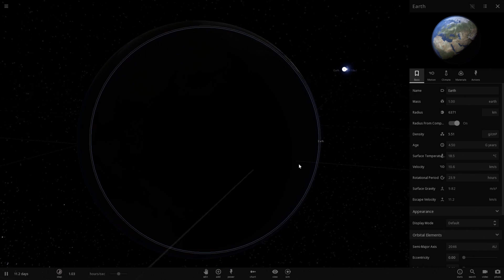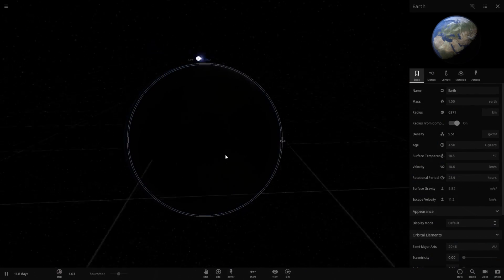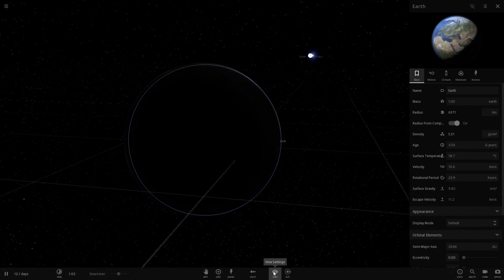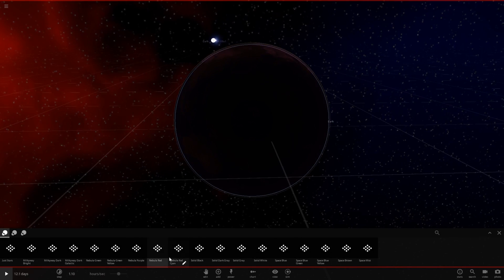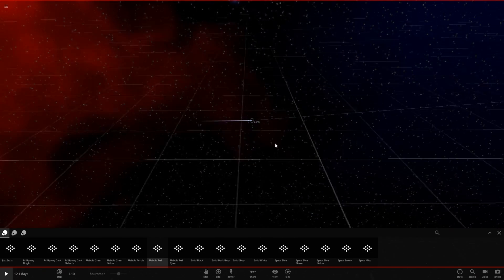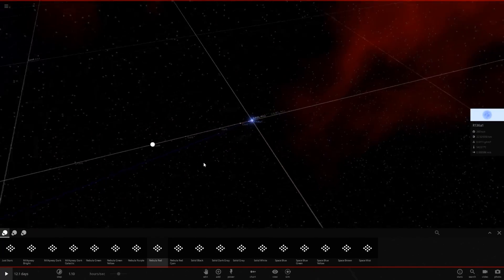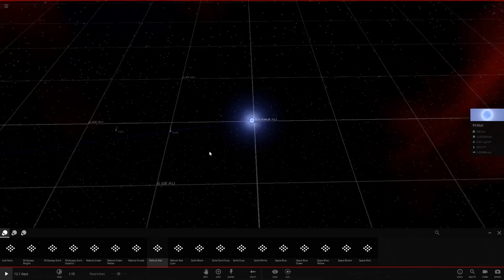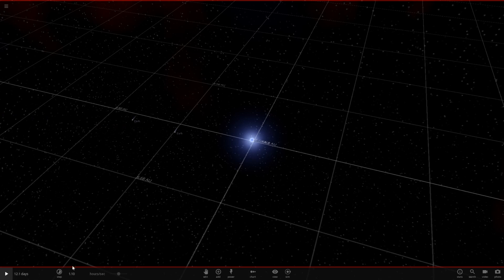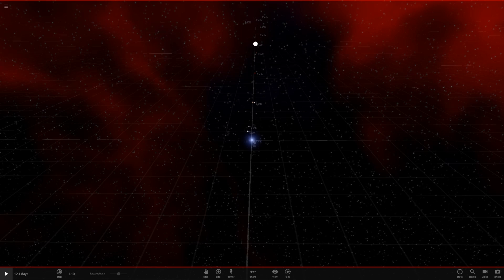This planet seems mostly habitable, though the scenery is a bit off. Let's change it to something you'd expect around a Wolf-Rayet star — a bit better, with some blue mixed into the red. Since these stars are pretty unstable and have very short lifespans, what would happen if the Wolf-Rayet star actually blew up? Let's go ahead and make it go supernova. Once I apply it, it's basically going to detonate and probably destroy most of these Earths. Let's see what happens.